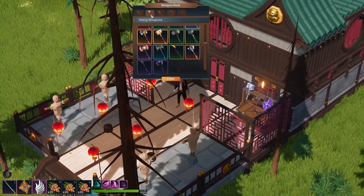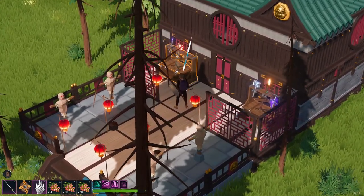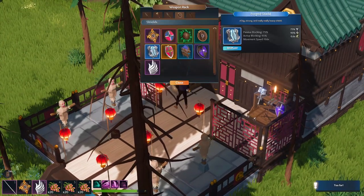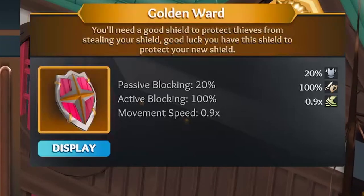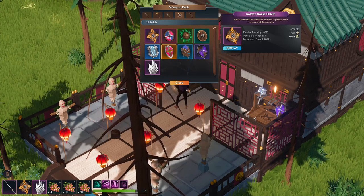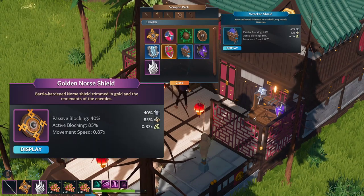Shields are similar to weapons in that there are different varieties to fit your play style. If you're a more nimble player and prefer dodging attacks rather than blocking, then grab a shield that doesn't reduce your movement speed by as much. The two main blocking stats are passive and active: passive is the percent of damage negated just for holding the shield in your offhand, while active is the percent damage negated for physically blocking attacks. Personally I mainly dodge, so I go for the more passive block stat plus limited mobility reduction, which is why I choose the golden north shield.